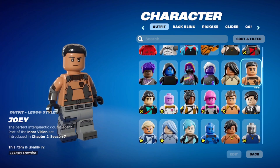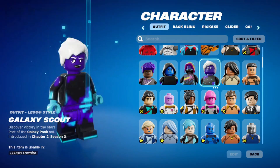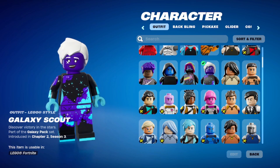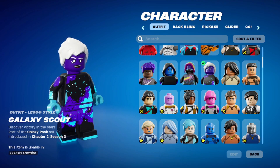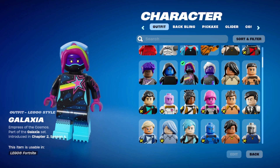Now this is Joey — Joey has a Transformation emote, so I wonder if they're going to add those to the game. We'll have to try that one day. Gear Specialist Maya, my unique skin that I made during one of the Chapter 2 seasons. Oh, look at Galaxy Scout — she looks amazing! She's got the stars all over her. Discover the victory in the stars. They can't make the little stars that go around her head. And then Galaxia — this is the first crew pack skin.